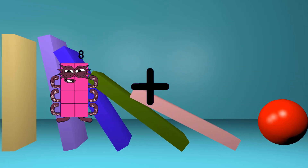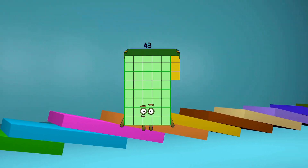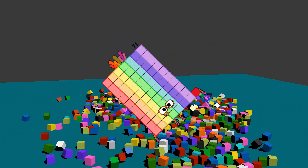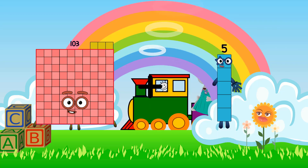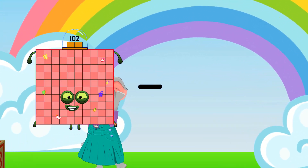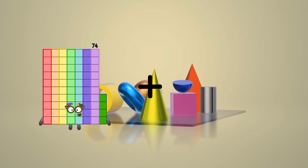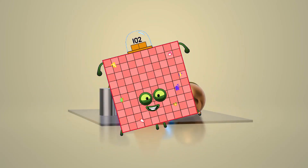8 plus 35 equals 43. 102 minus 31 equals 71. 103 plus 102 equals 205. 79 minus 60 equals 19. 74 plus 28 equals 102.